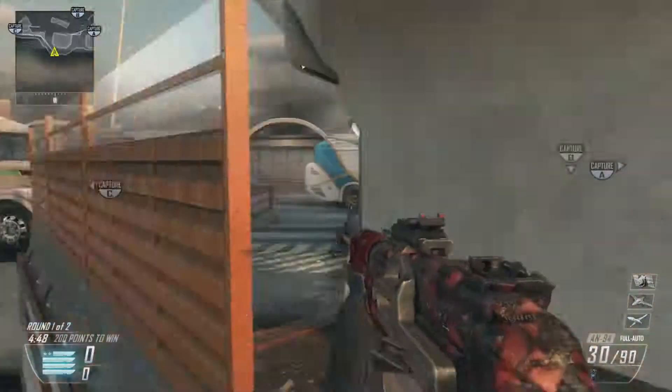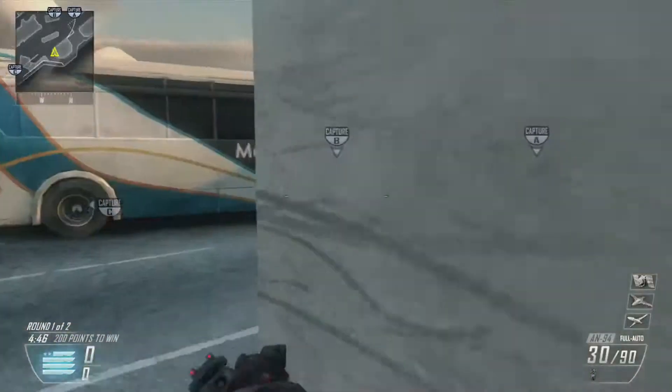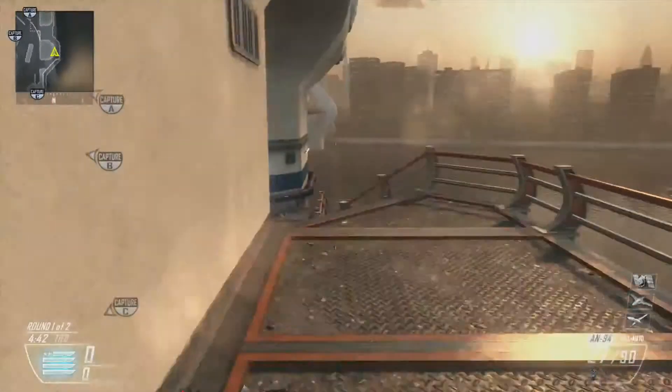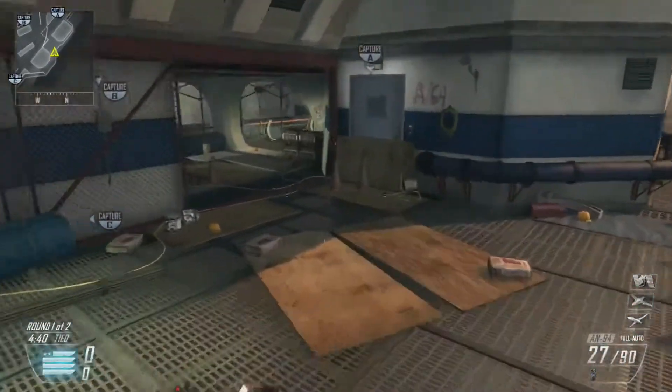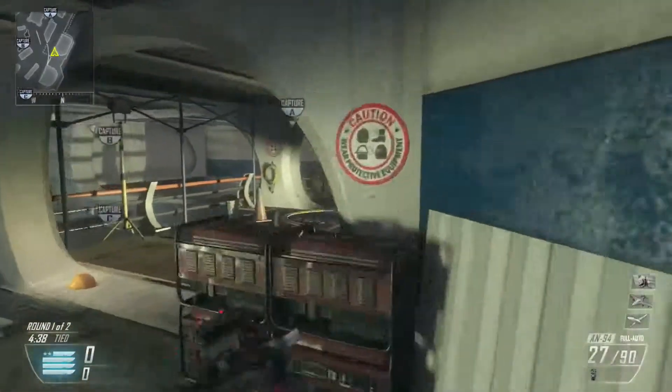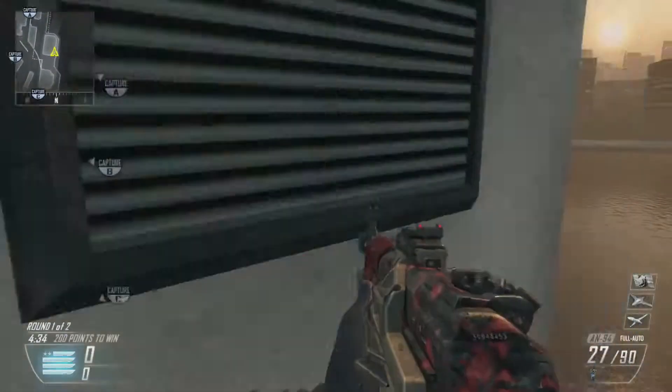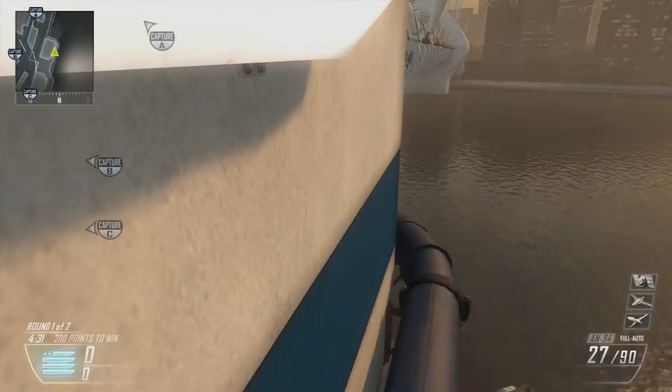The first thing you want to do for Detour is use an AN-94 or any assault rifle you prefer. This is one of the routes you want to take first — come around the edge of the map. The first place to go is right here to head glitch. Make sure nobody's around, then come around and tag insert. Attacking the insert on this map is going to help you a lot, just like on the map Uplink.